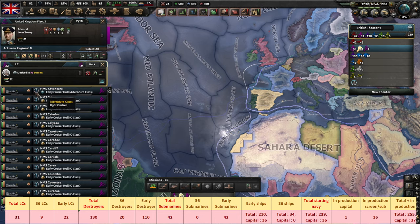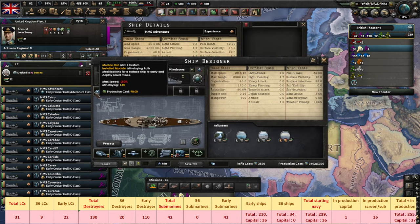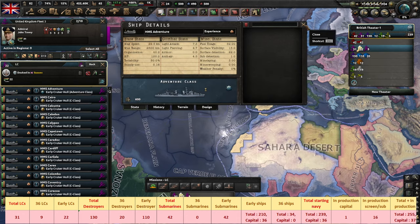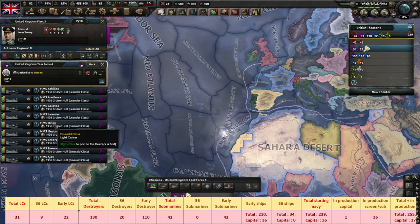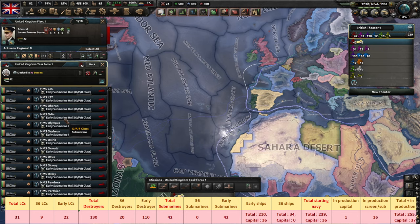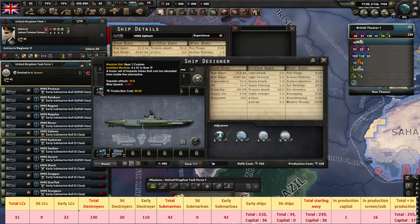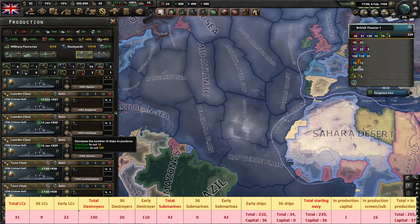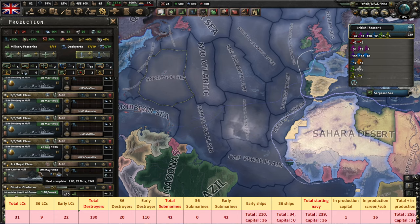If you want to lay mines, you only have a single light cruiser to work with, although it does have a fully stacked three mine-laying modules. You do have nine light cruisers built on a 1936 hull while the rest are older models. As for submarines, there are 42, all older models, although the S-class is fully stacked with torpedo slots. The rest can have one added if you wish. The production queue is full of screening ships, a couple of subs, and a 1936 carrier that is admittedly not that close to completion.